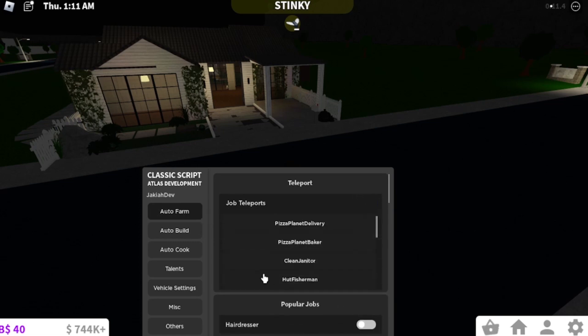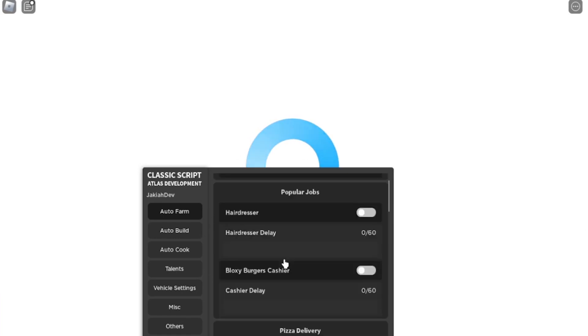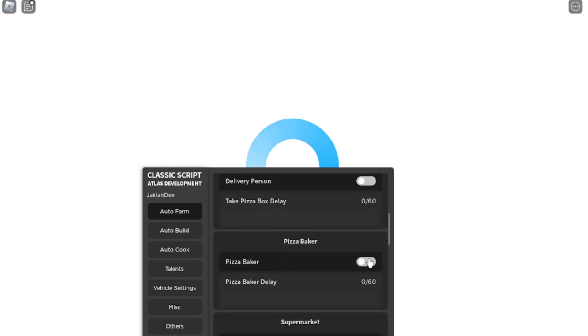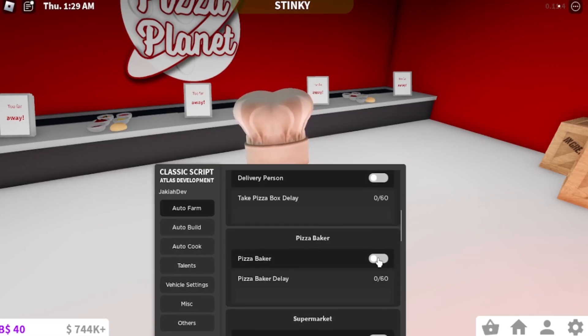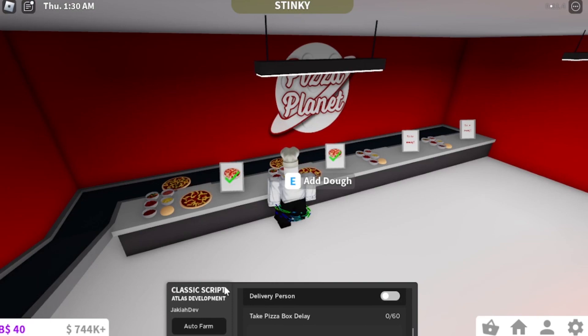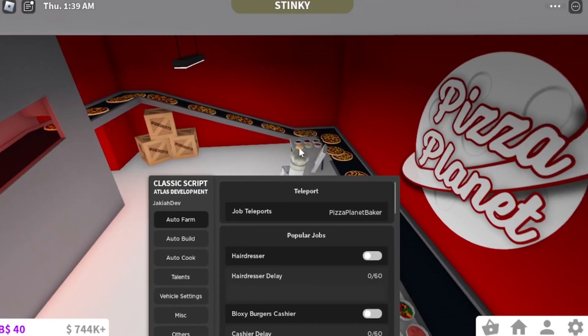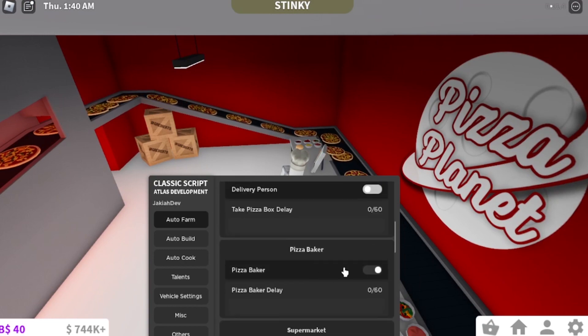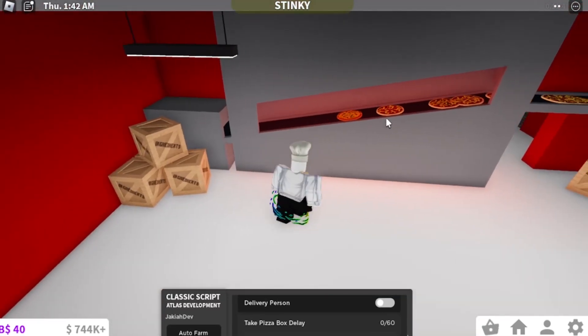For auto farm, you'll teleport to the job you want. So if you want the baker, you'll teleport there, wait it out, and scroll down and tick what job you have — so tick baker if you are the baker. Once we're spawned in, tick the baker option and just wait. Once you've had a little bit of time, untick it. The more leveled you are, the more money you'll get from the auto farm.